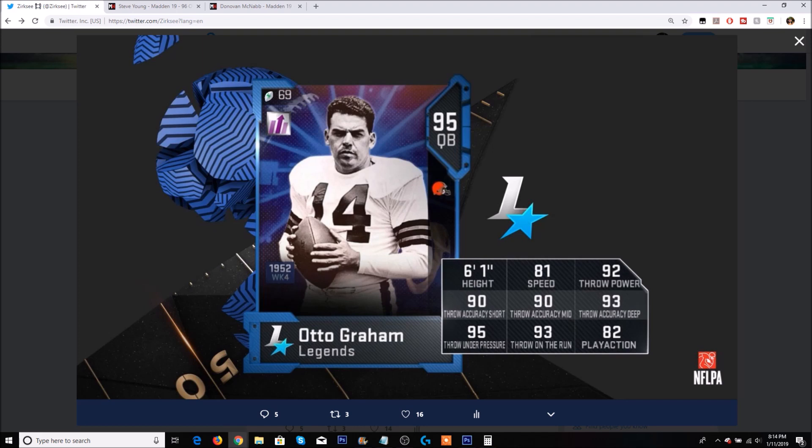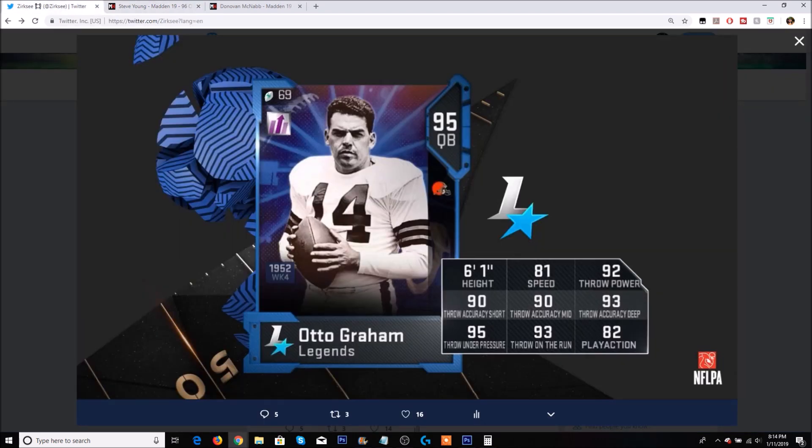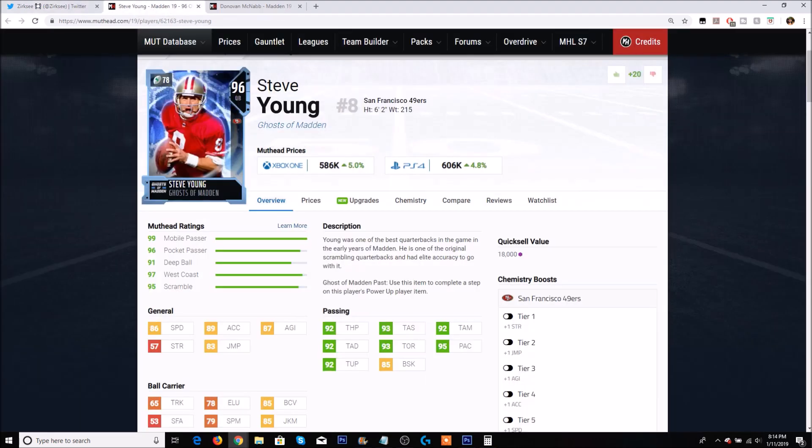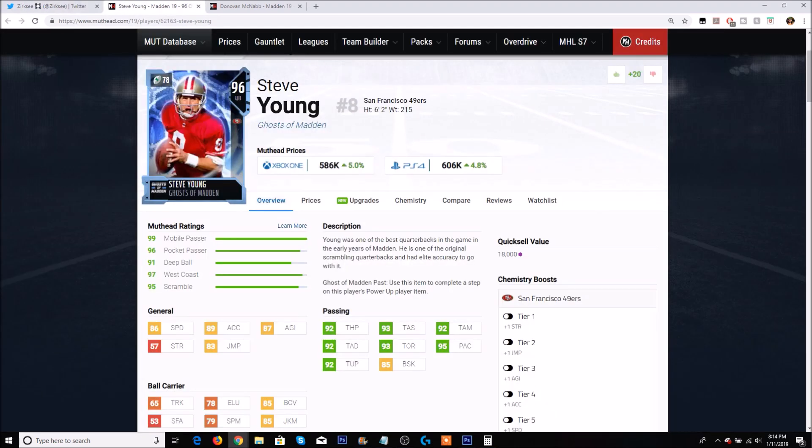Michael Vick is a lot of people's quarterback, including myself. So if you have Mike Vick, you're probably not going to pick up this Otto Graham. But if you're a Browns fan, this is a great addition. Steve Young has 86 speed versus Otto Graham's 81, but they share 92 throw power. Graham's deep is one better at 93, and his 95 throw under pressure beats Steve Young's — that's a 600,000 coin card. Of course, the play action is way better on Steve Young. Comparing to Donovan McNabb — McNabb is faster at 87 speed, 93 throw power, but Graham's 93 deep beats McNabb's and his throw under pressure is better too.